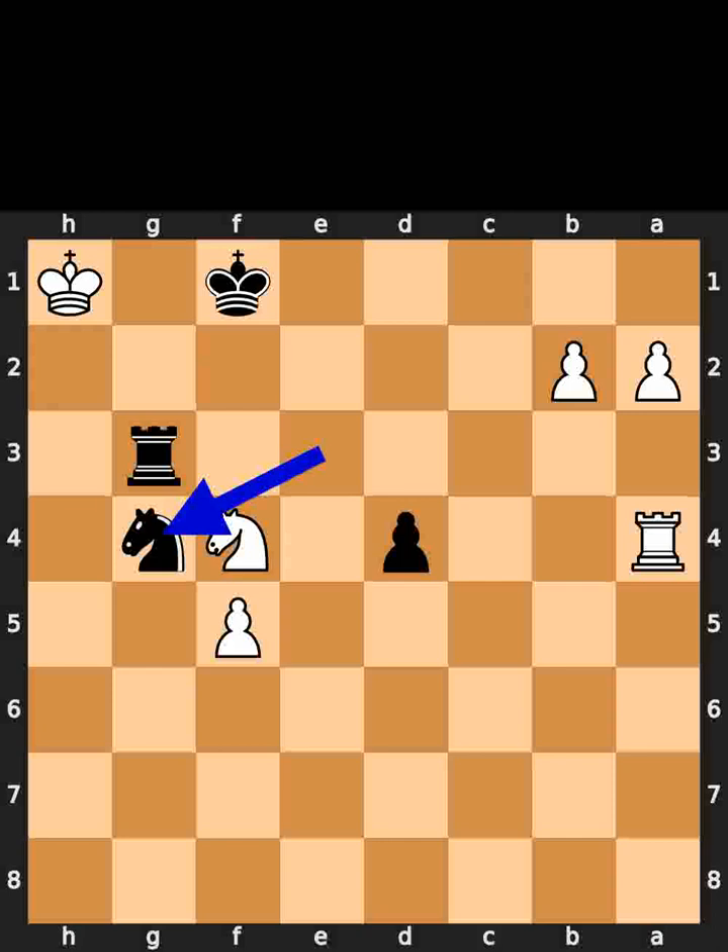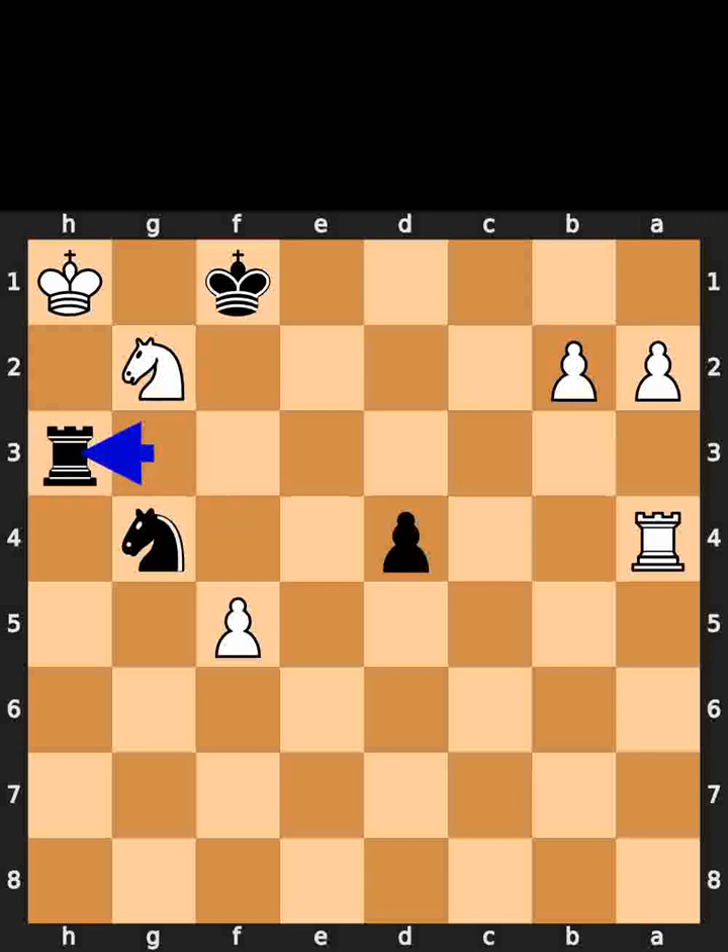Black plays knight to g4. White plays knight to g2. Black plays rook to h3, checkmate.